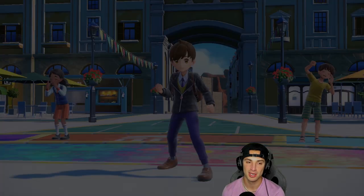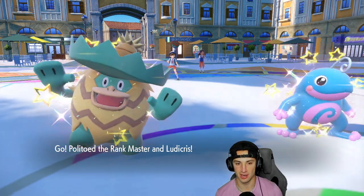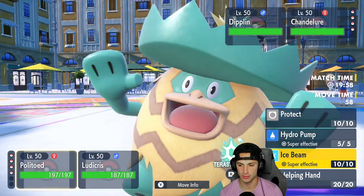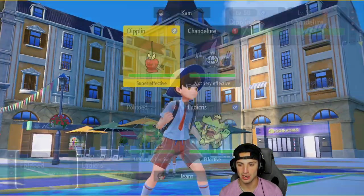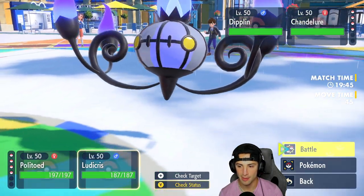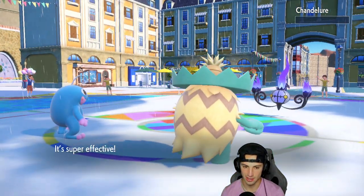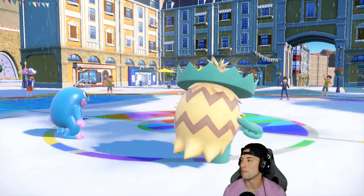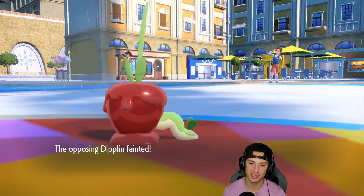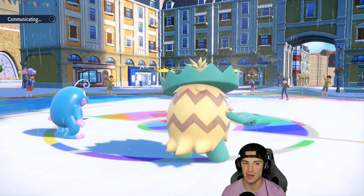I figured I'd get Regulation E started off with a Rain Team first because I had a few different teams I wanted to try out, but Rain I just feel like it's gonna be pretty strong. Diplin comes out here alongside Chandelure — Chandelure looks insanely cool. Diplin, you're still Grass and Dragon — little candy apple. I feel like I just go for Hydro Pump — Chandelure, see you later, you're a goner. And this match is gonna be easy, sweeter than a candy apple. No pun intended.